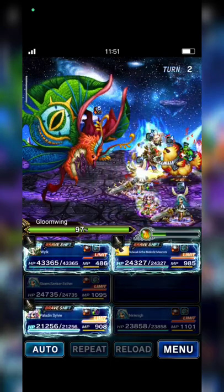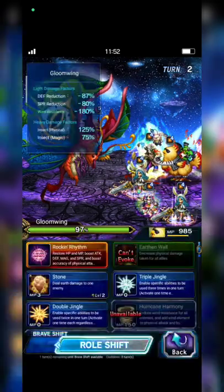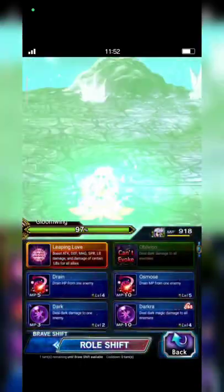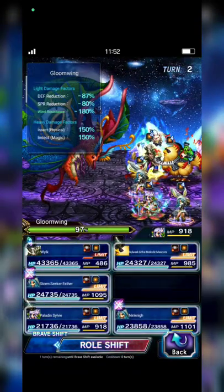Now Wilk's gonna cast Vengeance against the Drakknot, while Esther does Reverse Shield Feast, Regressive Form, and casts 15 Insect to Esther.